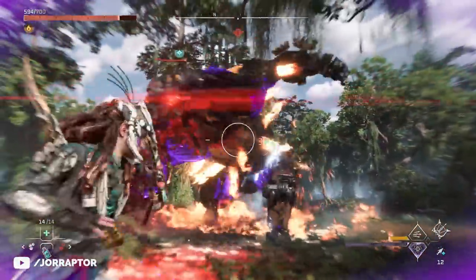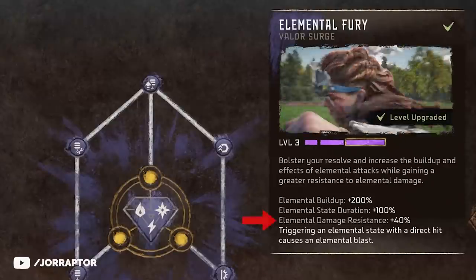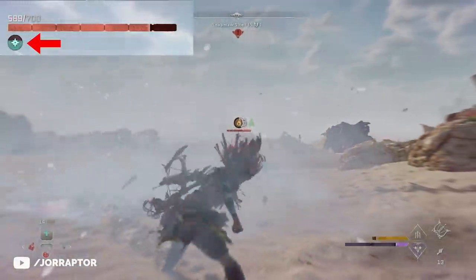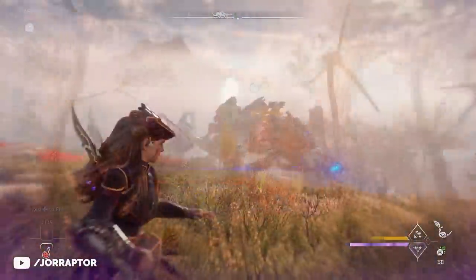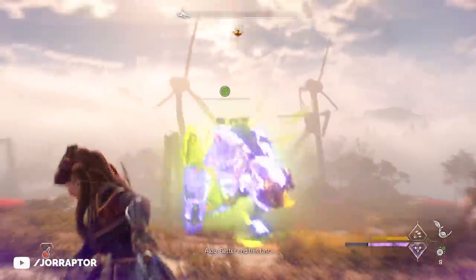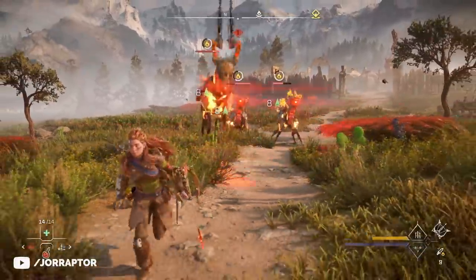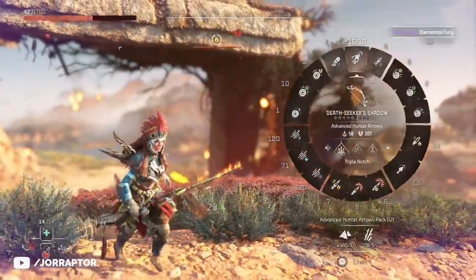Moving on to Elemental Fury in the Trapper skill tree, which is all about building up the status effect on machines faster, and taking less damage from elemental attacks from machines with 40% extra resistance. You will totally notice this, which can be nice against machines that use elemental attacks often, like a Snapmaw for example. It takes way more hits from the machine to build up the effect on you, but it also works the other way around — with the valor surge active, it's just very easy to build up the effect on them. At level 3, there's also an elemental explosion after applying the elemental status effect, which can be nice against smaller machines. But I would argue that you can better spend your purple bar on something else.